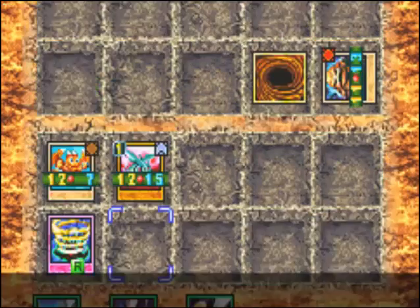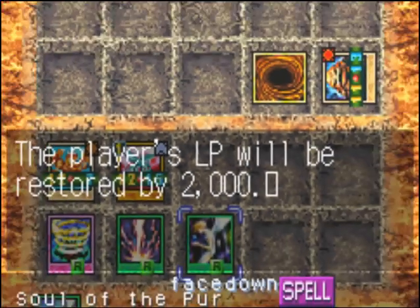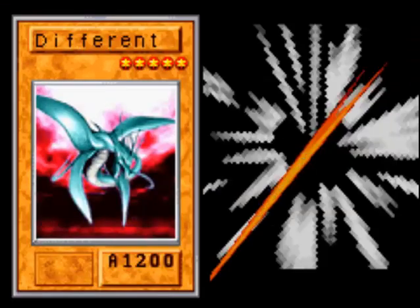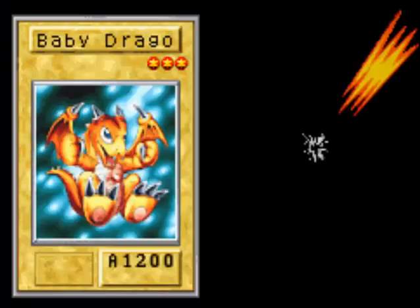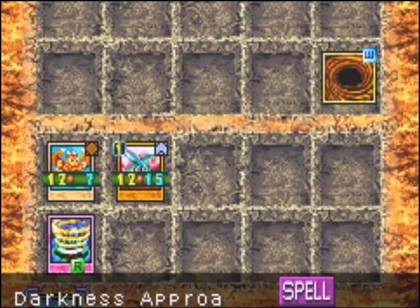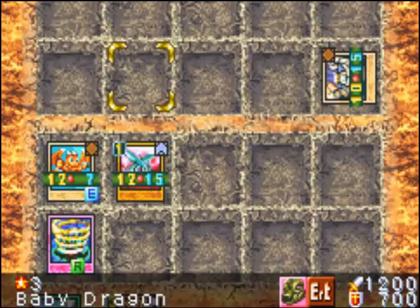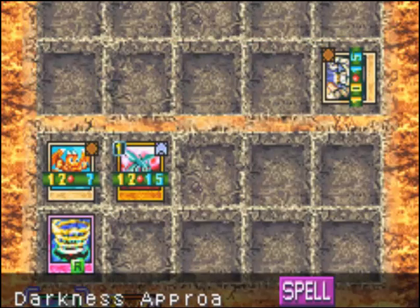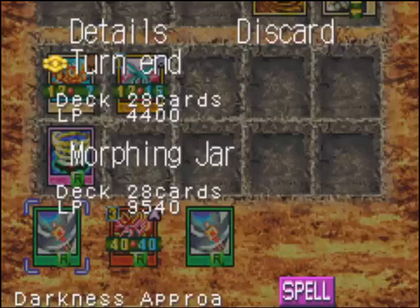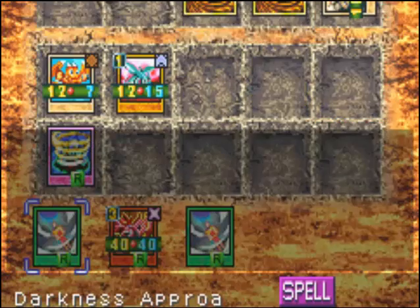Especially since if something happens, I can easily get my points and stuff back. Soul of Pure is one of the best healing cards in the game. And Rageki — one of my favorite offensive spells. They just wipe everything out. These field bonuses are kind of annoying at times.